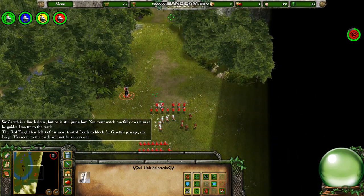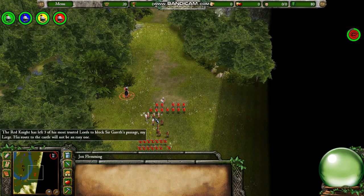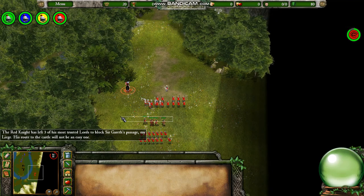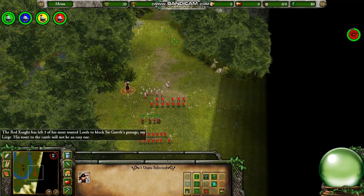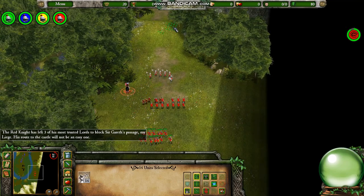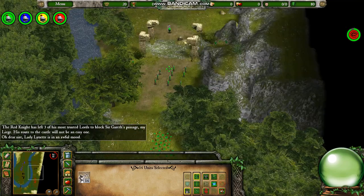His route to the castle will not be an easy one. The crucial element of this mission centers around timing the troops' movements efficiently. I'll send off the swordsman first, because he's the slowest but has the highest defense, followed by the pikemen, then the crossbowmen, and lastly the archers.